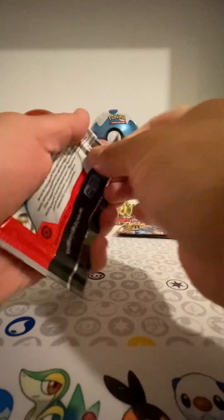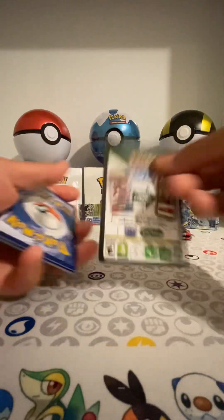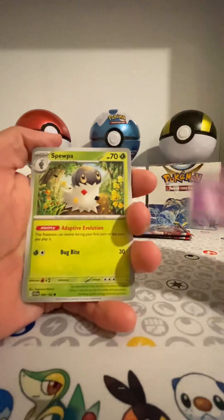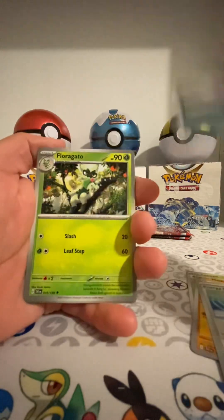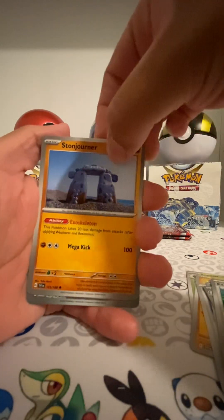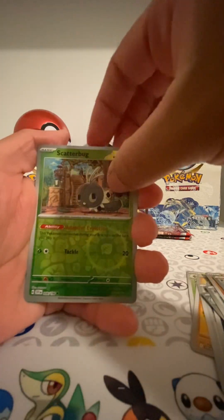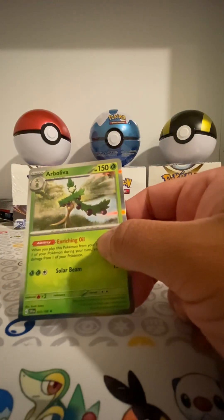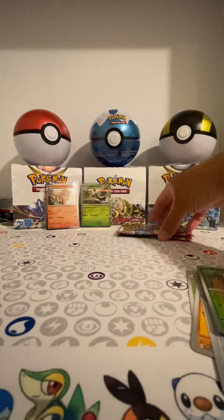Pack number one. Let's see what we get. Psychic. Spupa. Meditite. Energy Search. Grimer. Floragato. Experience Share. Stonjourner. Professor's Research Reverse. Scatterbug Reverse. And... Arboliva! Hit number one.